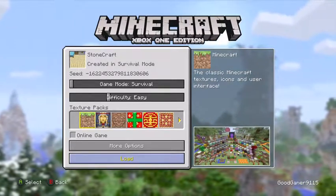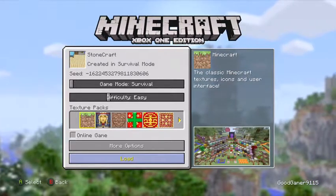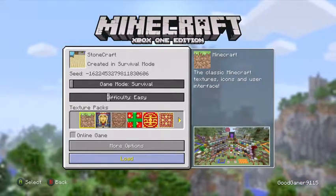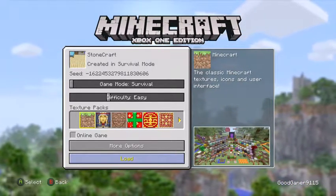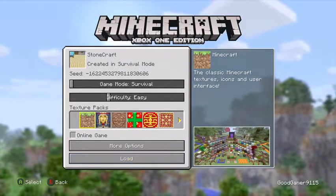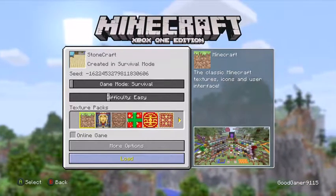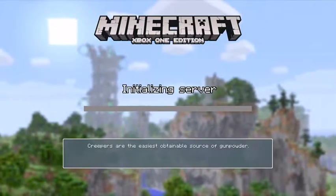Hello everyone, QuickDips here, and today I'm going to be showing you my Minecraft world that is created in pure survival. You can tell that it is survival because it says on the top 'created in survival mode.' If it were in creative, when I clicked load it would give me something saying it was in creative mode previously, but as you can clearly see, it does not say that.